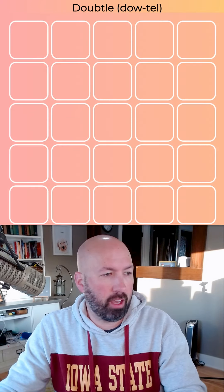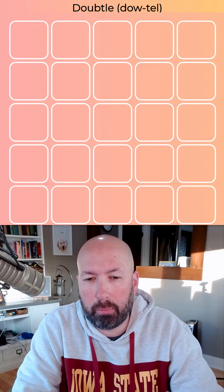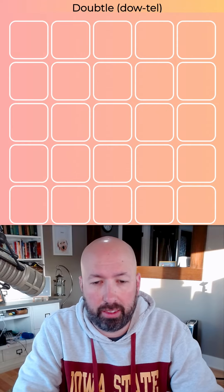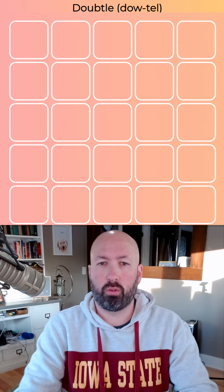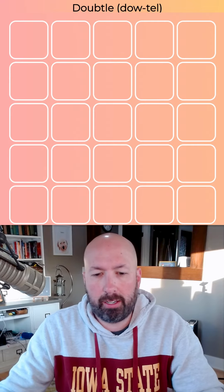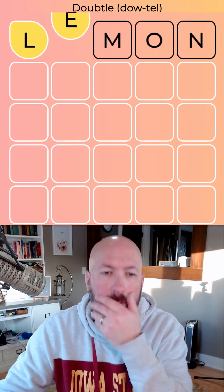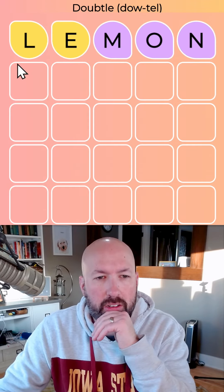I don't know the best approach, but we're just going to go for it. I'm basically going to approach it like Wordle Peaks or Wormle — kind of go for letters in the middle of the alphabet mainly. Let's start with 'lemon.' That seems decent. It's mostly middle-of-the-road letters.